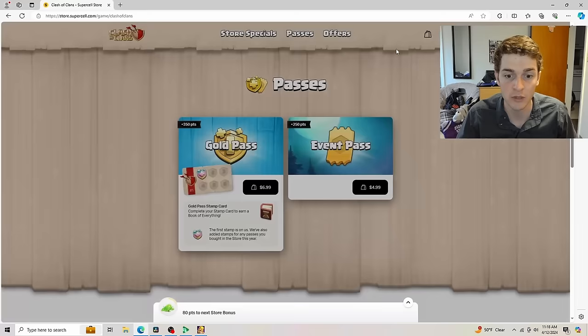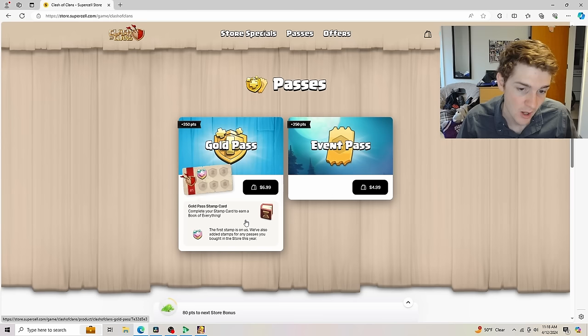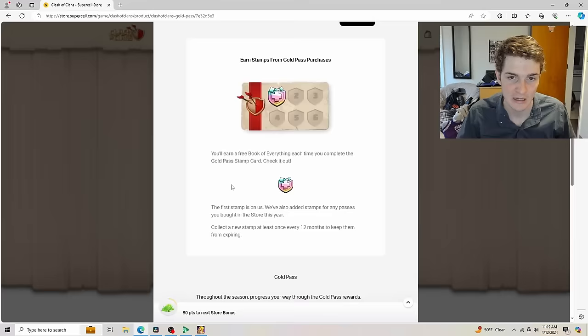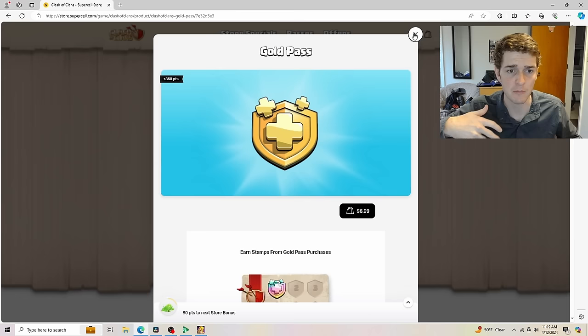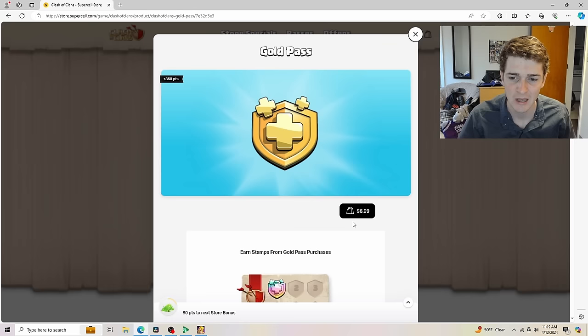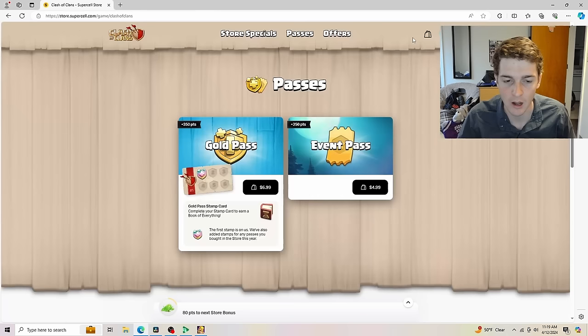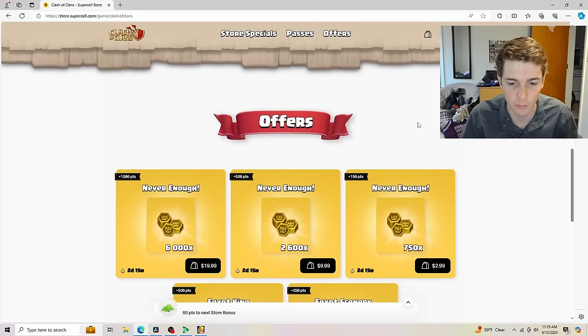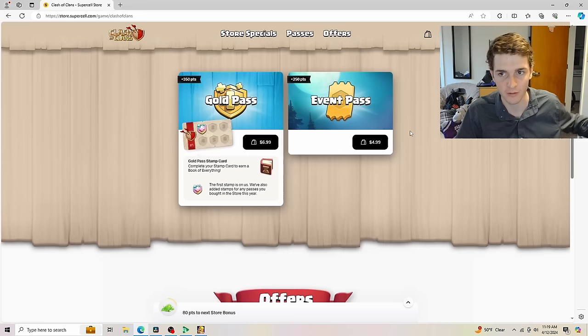Here is our Gold Pass stamp as well. I haven't bought anything so far, but as it says, the first stamp is on us. One thing I'm noticing: I was told for a long time that the Clash of Clans store offered a discount — about 10% cheaper — because Clash of Clans gets more of the cut. Looking at it now, it doesn't seem 10% cheaper than the in-game price. I'm not going to complain too much because they're still giving us free stuff, and I would still definitely buy Gold Passes and event passes here because it helps Supercell out and gives bonus rewards.